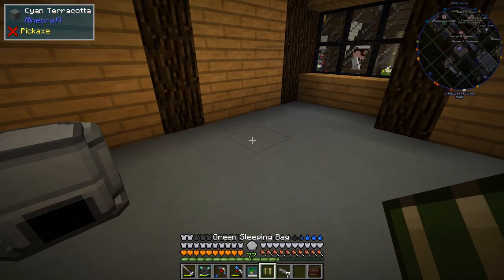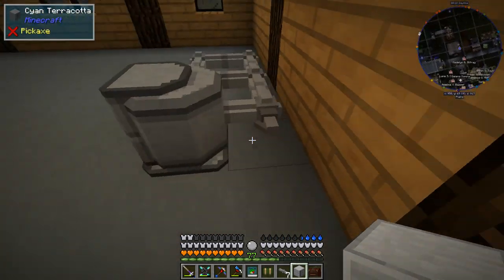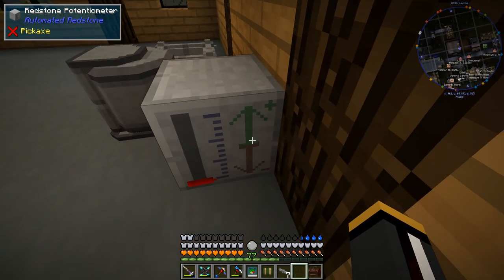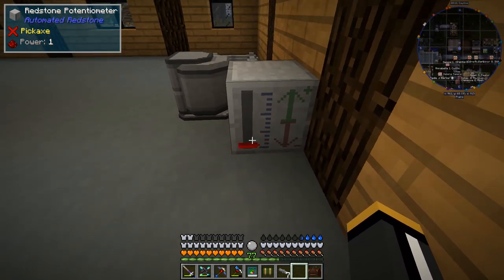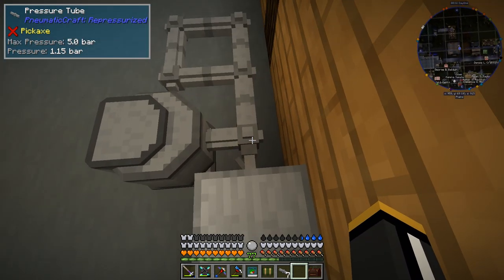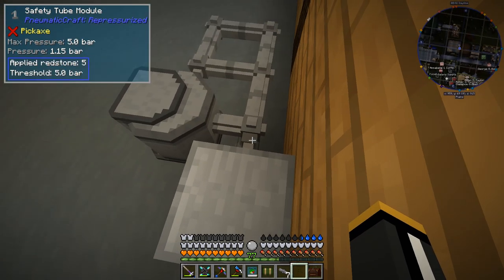Five bar should be fine. There's a redstone formula to set it. I have a potentiometer which allows us to output a specific redstone signal. If we give it a redstone signal of 1 it goes to 7 bar — so every bit of redstone power we give it decreases it by half a bar. So if we want to get it down to 5 bar we need to give it a redstone signal of 5. And if we look, the applied redstone is 5 and the threshold is now 5 bar — so if we get more than 5 bar it's going to open that pressure valve and start releasing air.